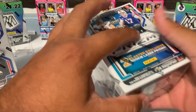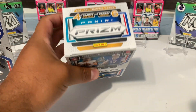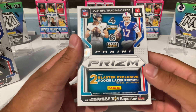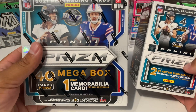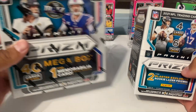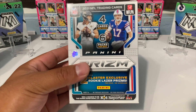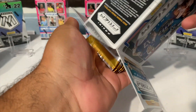We're going to start off with the blasters to see if we can pull some really nice quarterback silver prisms. These blasters give you six packs per box and four cards per pack, and we're looking for two exclusive rookie laser prisms. The mega box is going to have the green pulsars — this is the Walmart edition. I'm thinking the blasters are going to be the ones that give us the best hits.